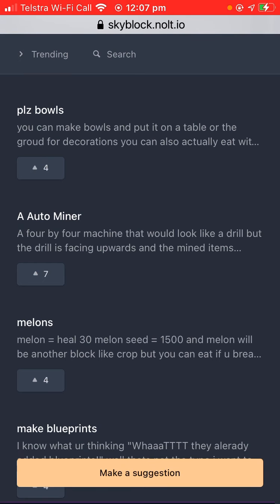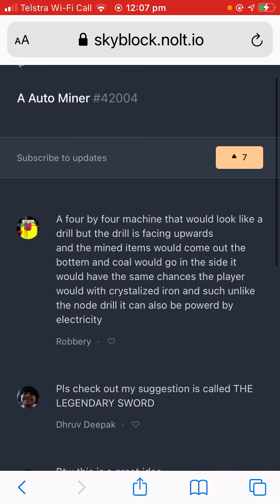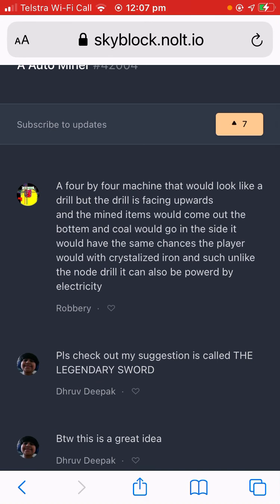An auto miner — a 4x4 machine that looks like a drill facing upwards. Mined items would come out the bottom, coal would go in the side, with the same chances as a player would get. Unlike the node drill, it can also be powered by electricity.